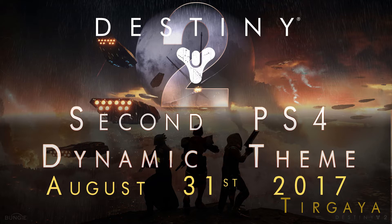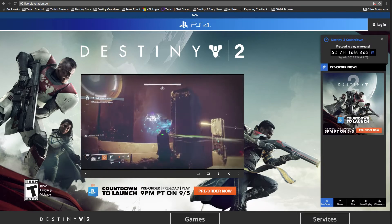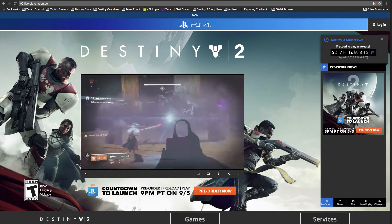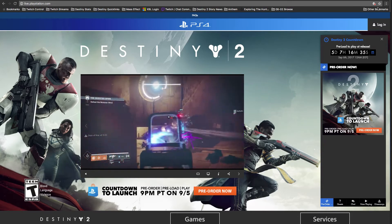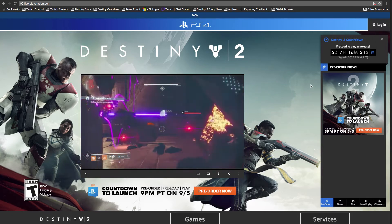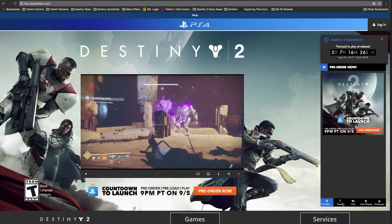So, how do we get this? Number one, we head over to the live.playstation.com site. I'm here in incognito mode in my Chrome browser because I've already done this. At this point, what you'll have to do next is you'll log in using your PlayStation account information. And then you'll come down here and hit Quests.